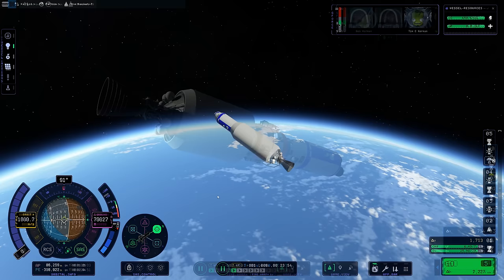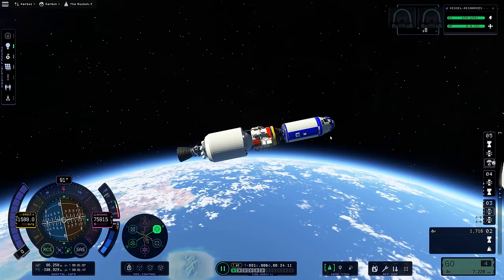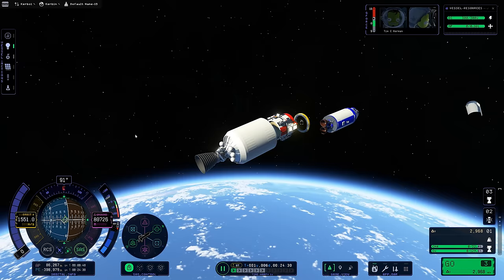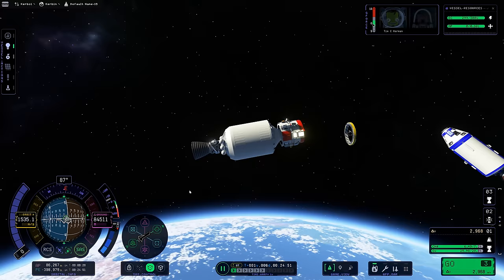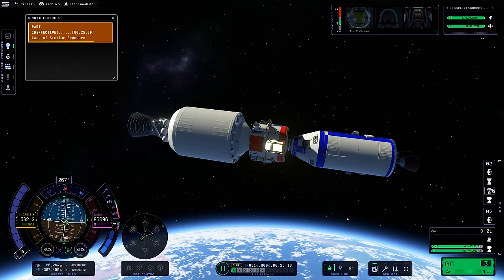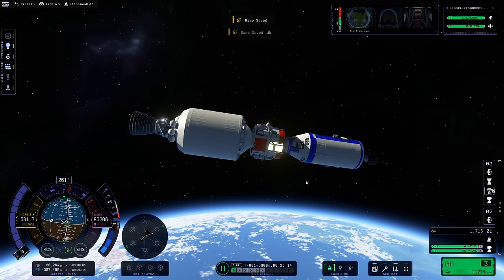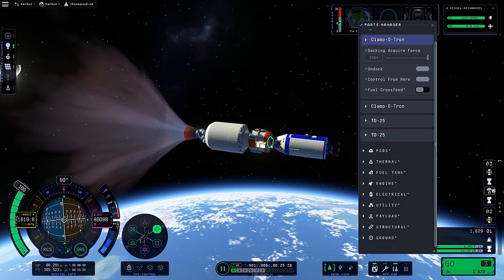Let's see how that whole maneuver went in KSP-now. First, we got clean separation of the fairings — no glitchiness. It's a much prettier game. This went by pretty smoothly; I didn't really need to do the danger maneuver at this point. One bug that appeared in both versions: when controlling the command module, I wasn't able to right-click the docking port of my target to set it as target — I had to switch between vessels a few times to get it to appear in the parts manager.